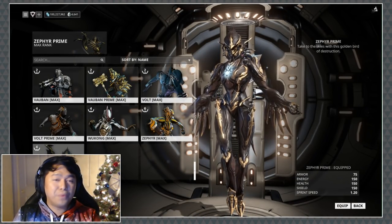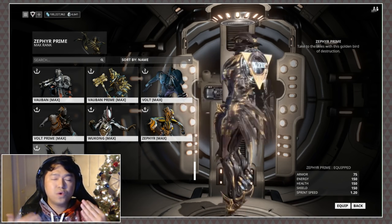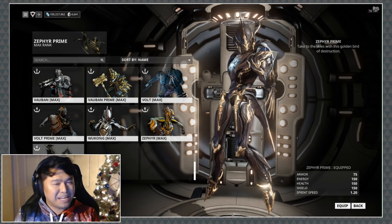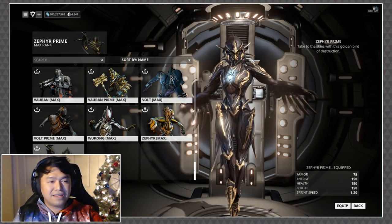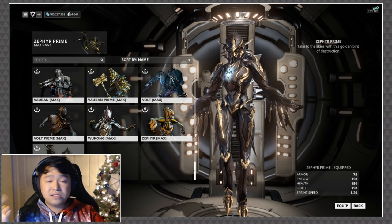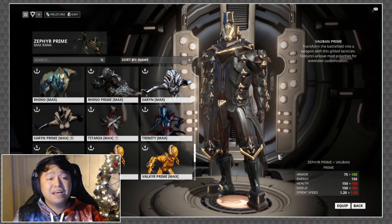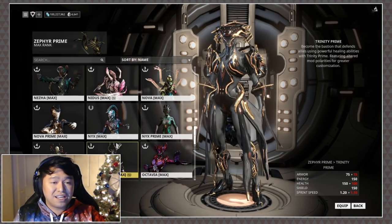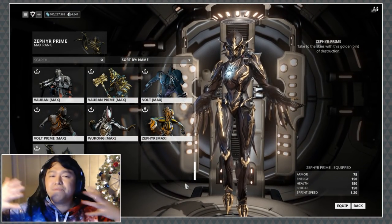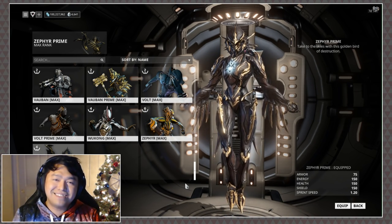With all that out of the way, let's close things out with a little bit of fashion frame. For veterans of the channel, you know how I roll — when it comes to prime frames, I like to keep them looking prime. I usually don't change up the looks unless there's a Tennogen skin or a Deluxe skin to address. My Vauban Prime still looks like Vauban Prime, same with Trinity, same with Oberon — I stay within those realms because I want them to look like primes, just better variations.